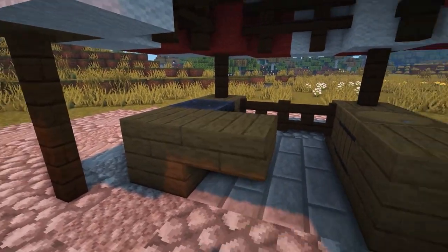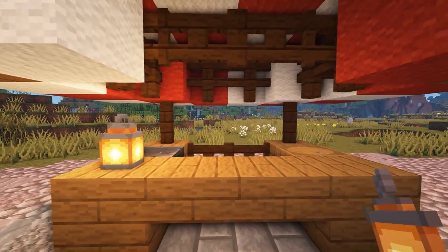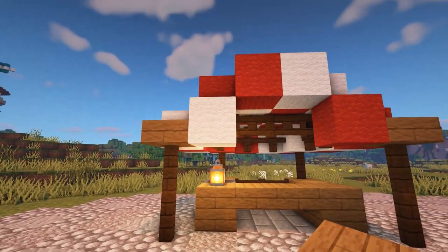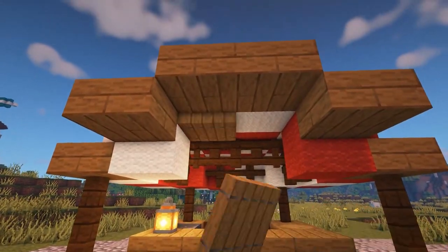Finish the front of the market stall with two spruce slabs and add a lantern for some light. Make an arch at the front of the roof with spruce slabs, as shown, and add two spruce trapdoors to hide the wool blocks at the top.